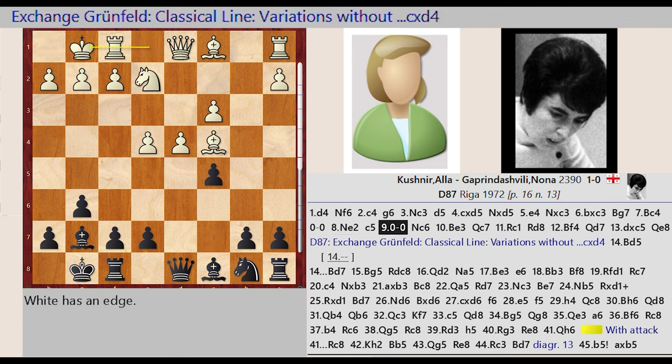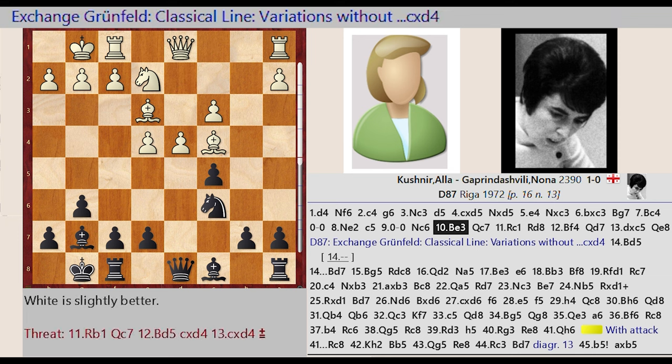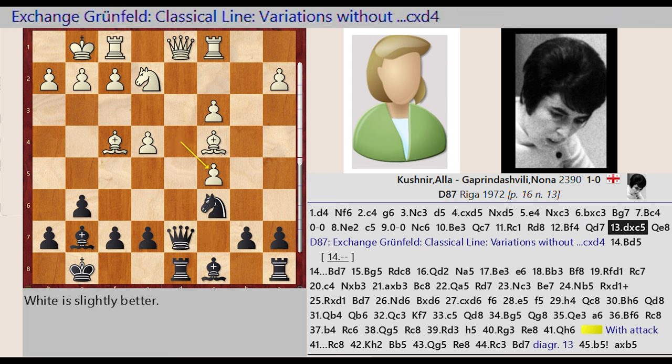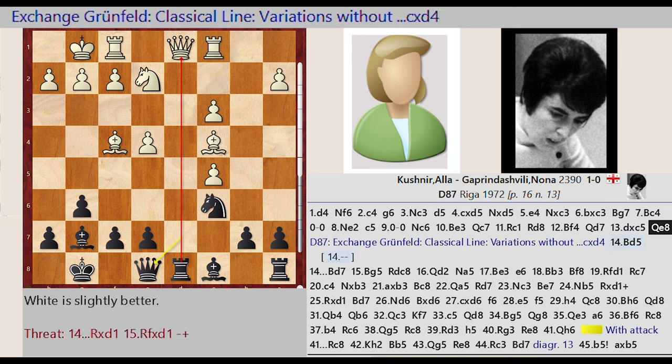Castling King side, Knight B8-C6, Bishop C1-E3, Queen D8-C7, Rook A1-C1, Rook F8-D8, Bishop E3-F4, Queen C7-D7, D4 takes on C5, Queen D7-E8. This is the Exchange Grünfeld, Classical line, variations without CXD.